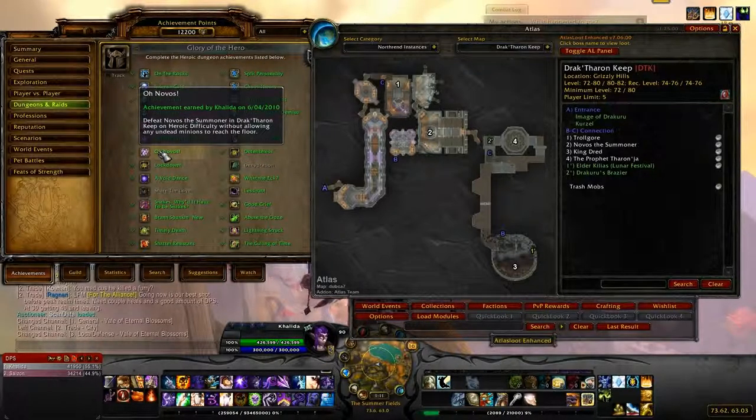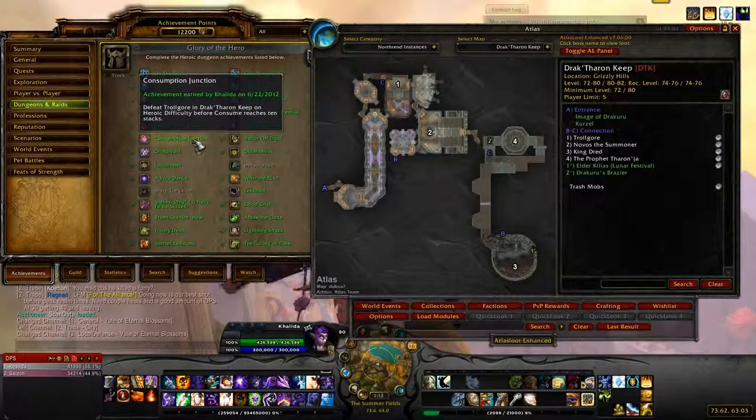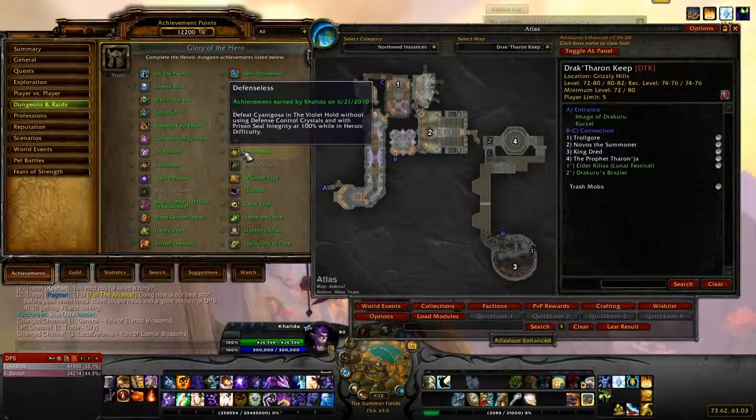Then there's Oh Novos — don't allow any undead minions to reach the floor. If you can get at least two people, have one person focus on the stairs. The boss is here and adds come from this side and that side — one at a time — and they destroy the crystals when you kill them. Station one person on the stairs and at least one person taking care of those two adds. Those are the only achievements for Drak'Tharon.